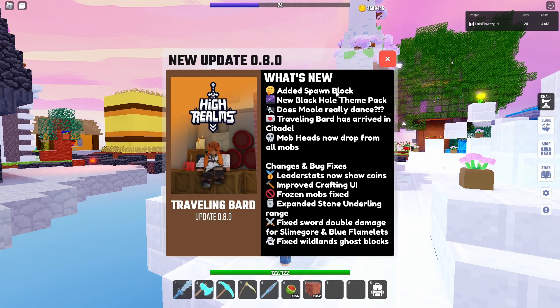Let's have a look at what they've added. There's a spawn block — I'll show you where you can get that — a new black hole theme pack, and does Moolah really dance? The Moolah badge is in game and I don't know if anyone's worked it out yet, so let me know if you do. I've tried dancing with her, talking to her, a few things. We also have a traveling bard — anyone who plays Spirit Guides, which is DB's other game, will recognize Bobby the Bard. They're using his model in this game, which is a great reference for players of both games.